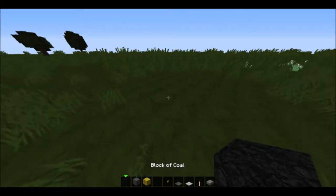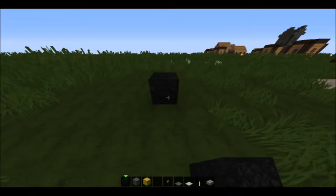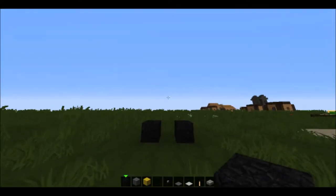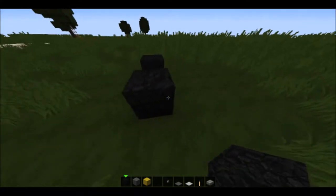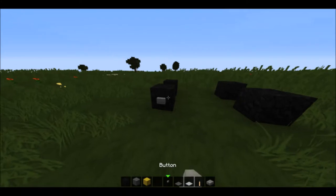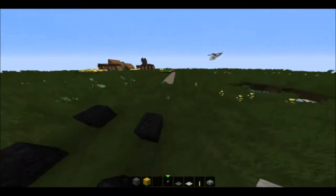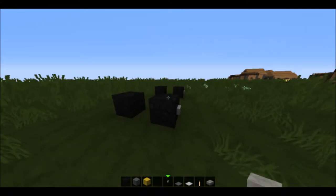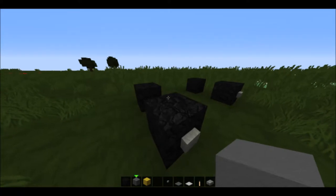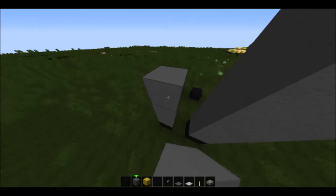First you're going to place your wheels, which are coal blocks. Place one coal here and then another coal there. We'll be looking at the front. Skip three blocks in between and place them again. You've got to have wheels — it's not a thing without wheels. On top of these, go with gray wool: one, two, three, four blocks up like that.